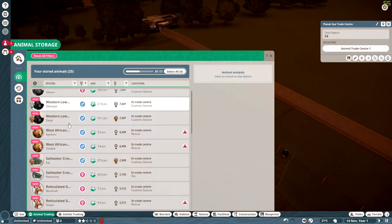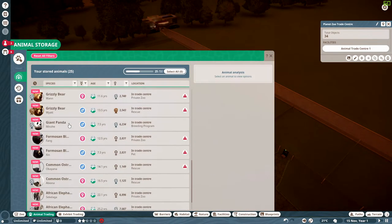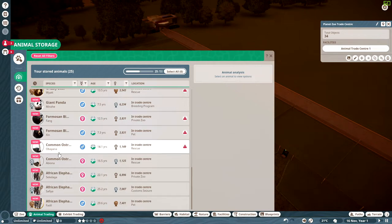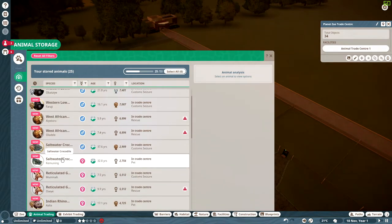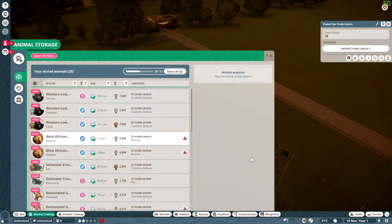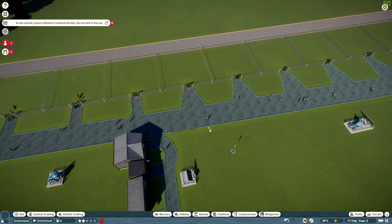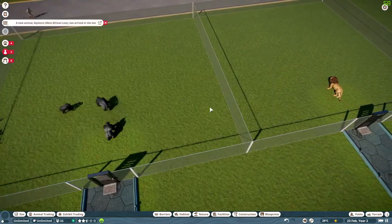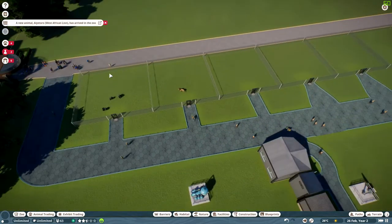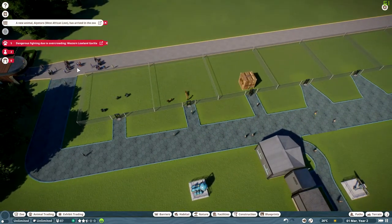Animal storage — here we go. These are the kind of animals we've got: grizzly bears, ostriches, elephants, other elephants somewhere else, some rhinos, and some giraffes. We're going to go ahead and put each one of these in each one of these pens and then see what happens. The animals are arriving! We've got ourselves some gorillas, a lion, some paying customers coming in, saltwater crocodiles, and a giraffe.